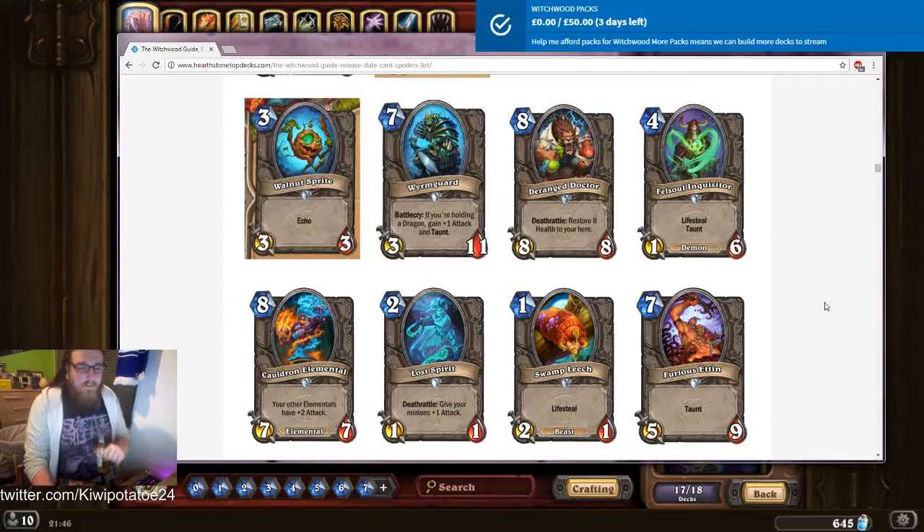Starting with these four and going up: Furysetting, five mana nine health with taunt — not bad for a common. Got a big rear, might be useful for the Inner Fire priest but can't see it being worth that much. One mana two-one with lifesteal — Hunter might use it, lifesteal can be useful. Lost Spirit, two mana one-one deathrattle: give your minions plus one attack — that's not that bad.